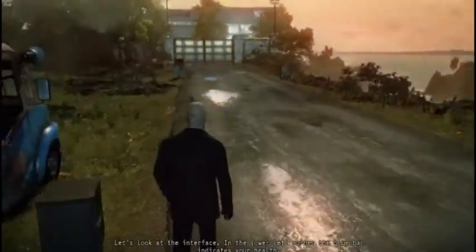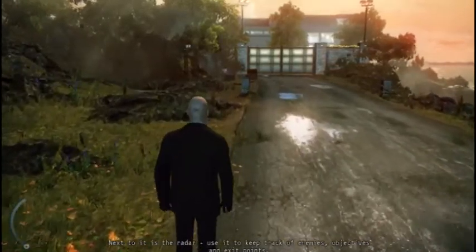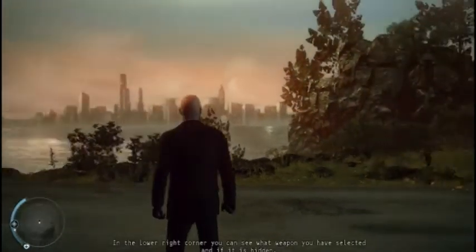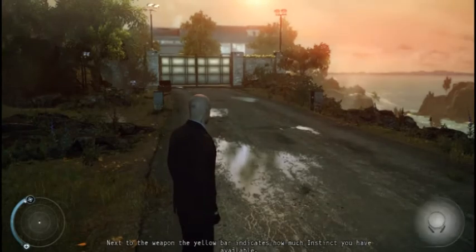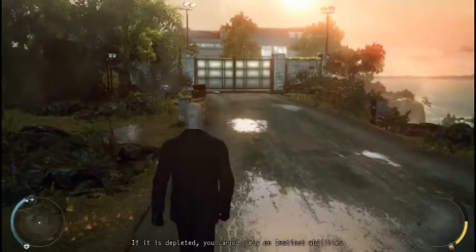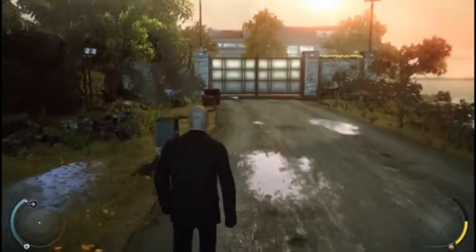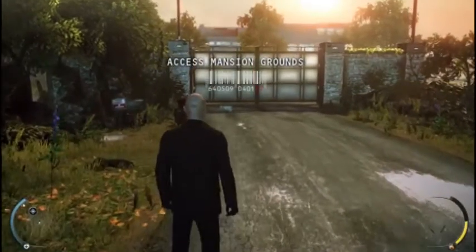Let's look at the interface. In the lower left corner is the blue bar, and next to it is the radar - use it to keep track of enemies, objectives and exit points. In the lower right corner you can see what weapon you have selected. Nice view of Chicago over there. Next to the weapon, the yellow bar indicates how much instinct you have - if it is depleted you cannot rely on instinct abilities.